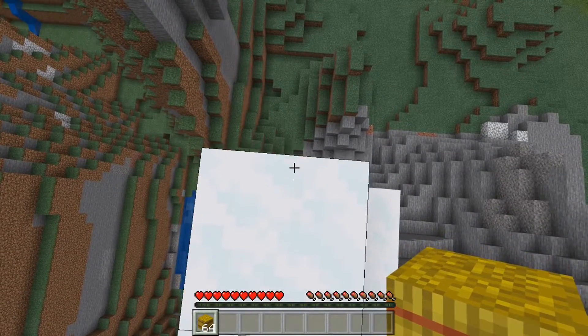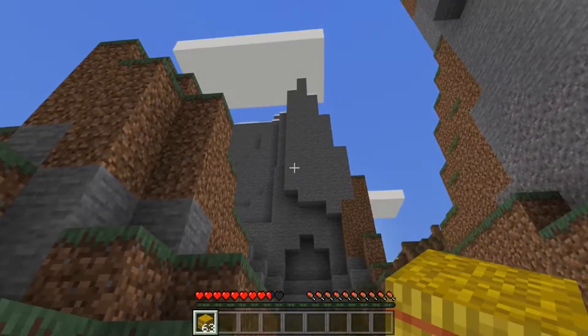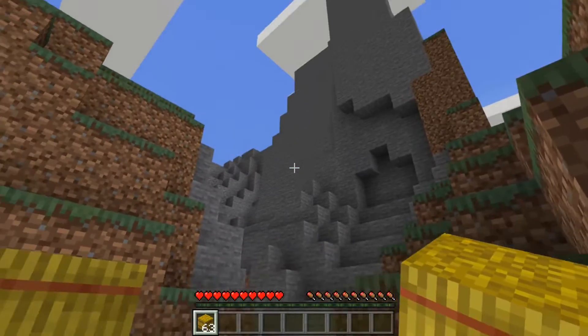Number one: hay bales dampen fall damage. I only took one and a half hearts from like — I don't know — maybe 25 to 30 blocks up.